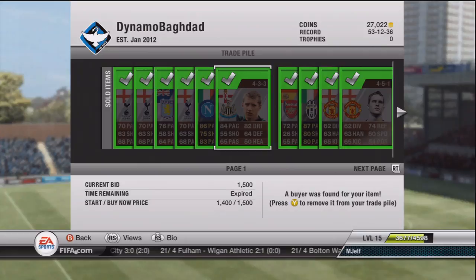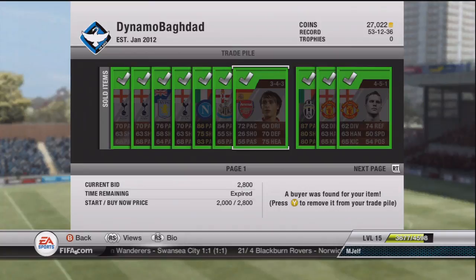We've got this guy in 433 again. He's only worth around 800 coins not in a decent formation, but I picked him up for around 400 coins and he actually sold for 1,500, which is a complete steal.